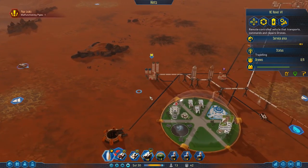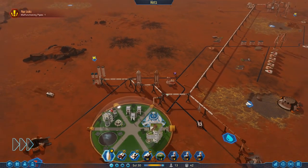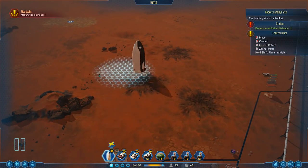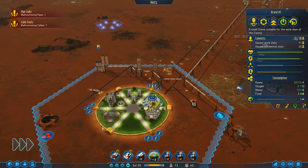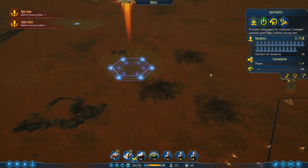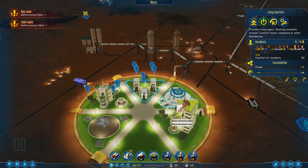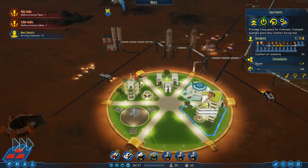Now they boarded him. Our rocket is here, so let's land. Not too close because of dust, but we can land in range - so up here is fine. Cable fault reported. The apartments are waiting. We can have up to 24 residents in the apartments. The comfort is a little bit lower - the comfort in the living quarters is 50, in the apartments 35 - but we can have way more people in the apartments.